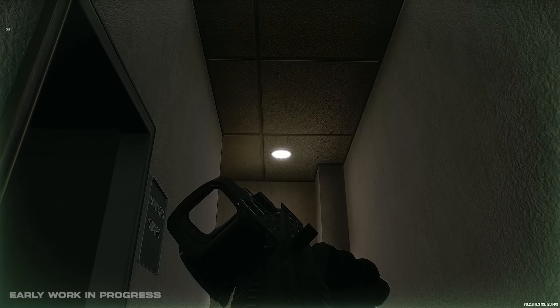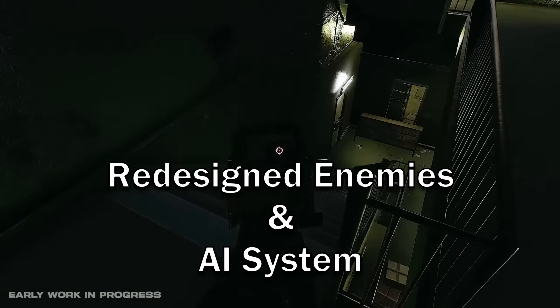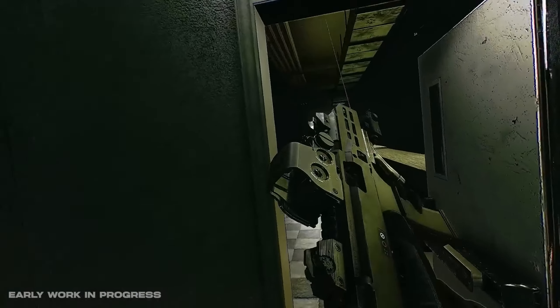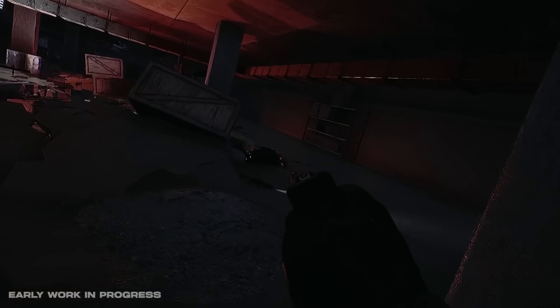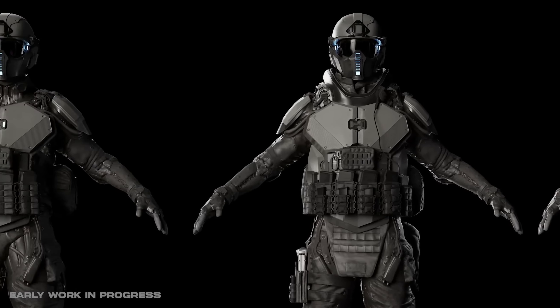One design choice that did not sit well with me was how the enemies were lit up. Apparently that was common feedback, and the enemies have now been redesigned. The game has a few different enemy types, so instead of lights indicating what kind of enemies they are, it will be represented by the kind of armor they are wearing. This way we can tell which one is a typical patrol goon and which one is armored to the teeth and ready for a fight.